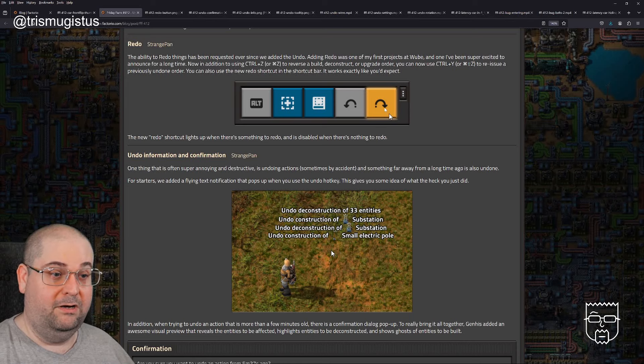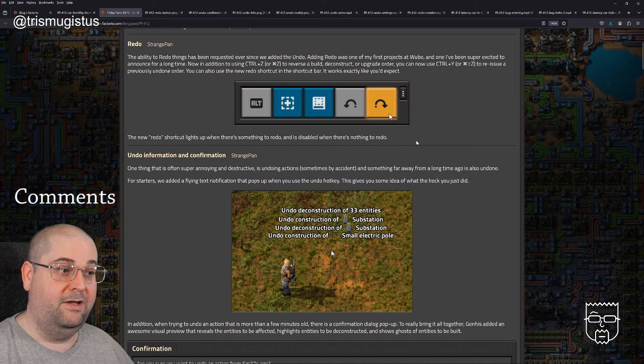The new redo shortcut lights up when there's something to redo and is disabled when there's nothing to redo. It's a really great feature that's going to make things so much easier. There are so many times I've accidentally undone something — I'm a bit chronic for hammering. I'll do a lot of builds and changes, then undo them all as a mass undo, hitting Control Z loads of times. Then I find I've undone too much. Having the ability to redo with a single click and find where I was in the undo list is going to be hugely useful.